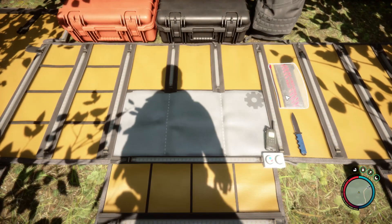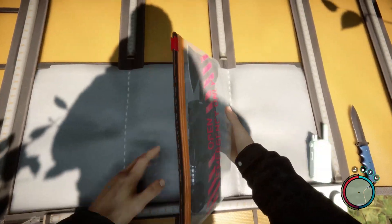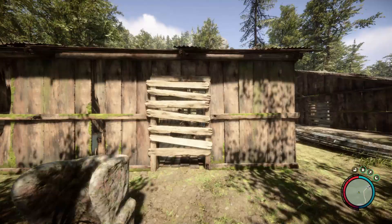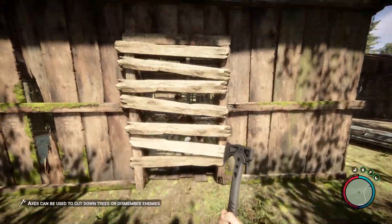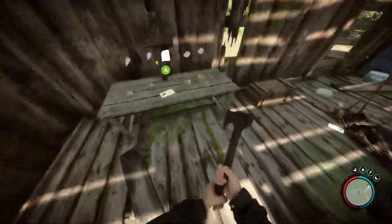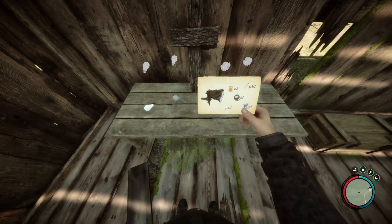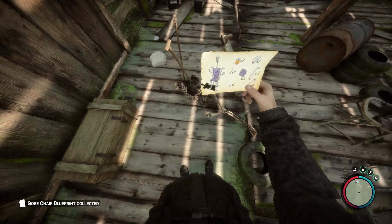I need to open this bag and get my hatchet out to get through here. The spotlight is on the table, and the chair blueprint is on this guy.